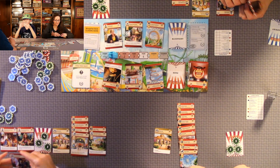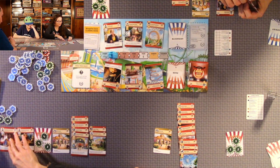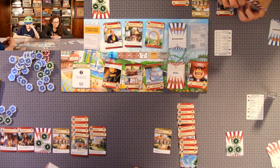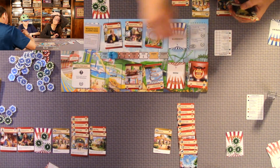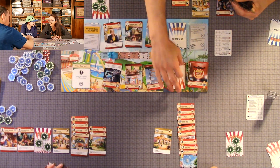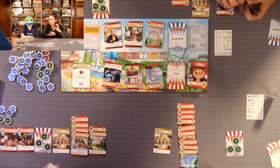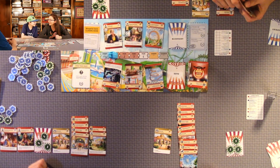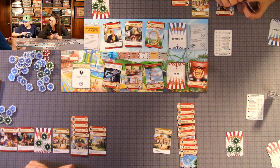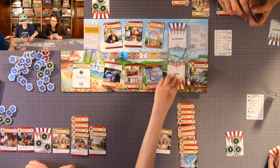My turn. Wait — how am I supposed to get more money? I only have one attraction so loose change gives me one coin. I'm just going to discard this and draw five cards.